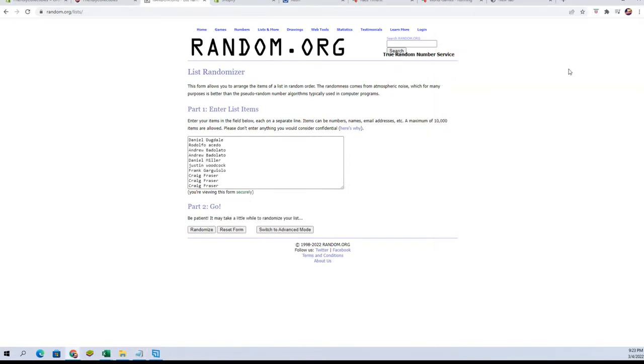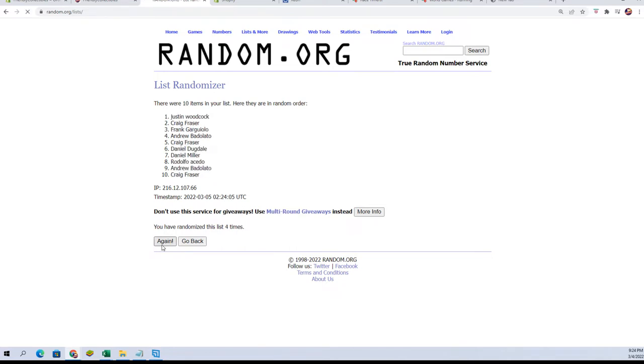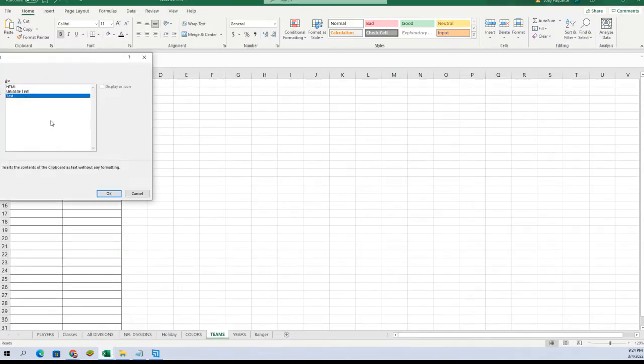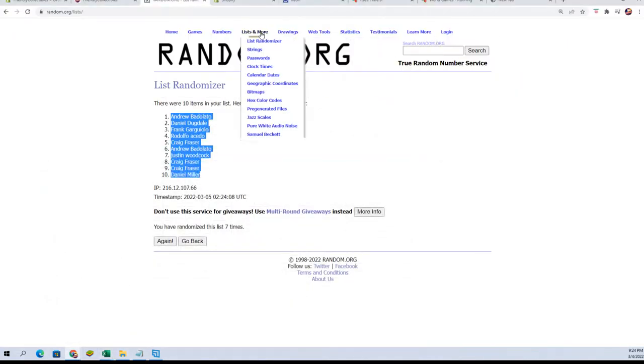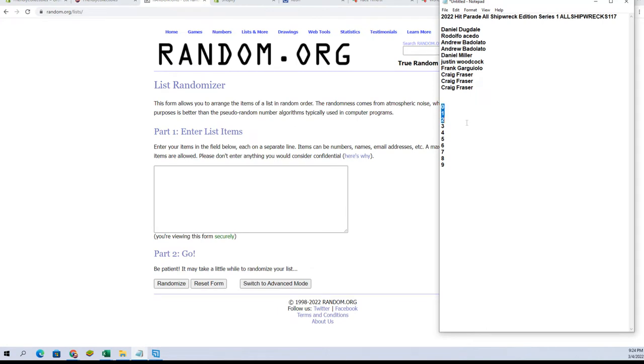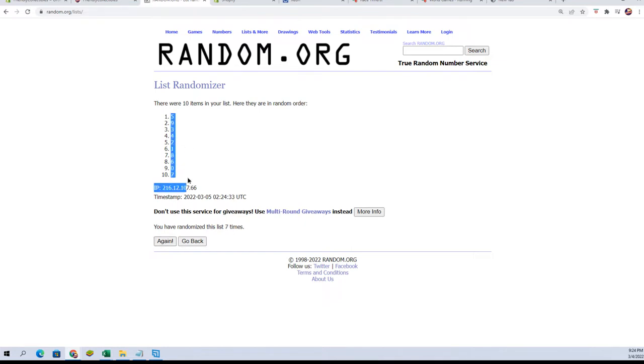This will flip 10 guys' names and numbers seven times each. All right, Andrew B to Daniel M. All right, there's our owners — let's do numbers next tonight. Zero, one, two, three, four, five, six, seven, eight, nine. All right: five, two, seven.